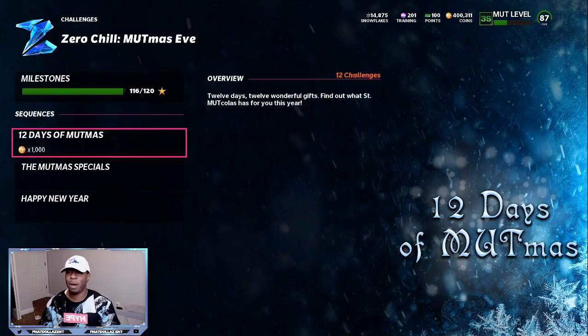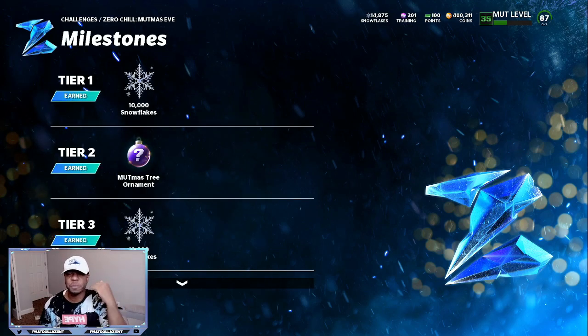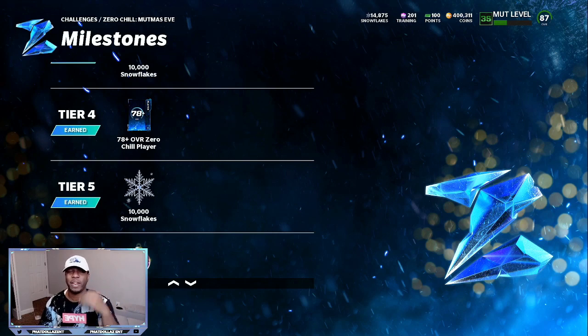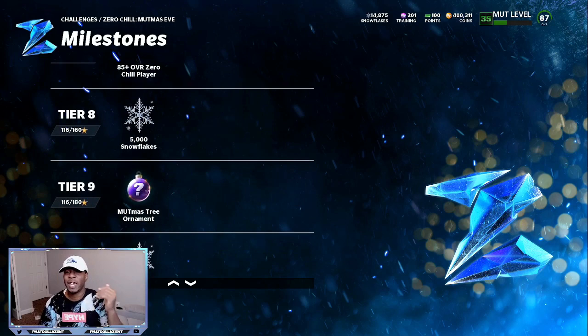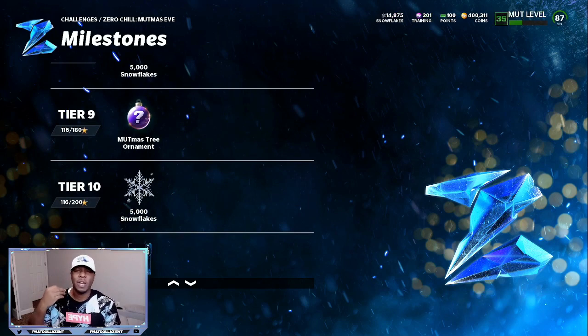If you go to the milestones at the top — Zero Chill MUT Mis Eve — you are getting snowflakes and MUT Mis ornaments just by playing the game. All of these add up: you're going to get a 78 plus overall Zero Chill player, an 85 plus overall Zero Chill player, more snowflakes, more ornaments. They also have hidden ornaments in the game. These ornaments can turn into nine non-auctionable players that help your team, or auctionable players if you save up a lot of them.